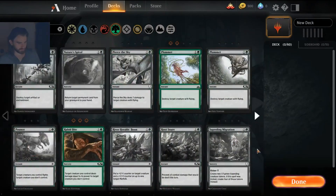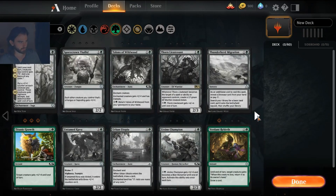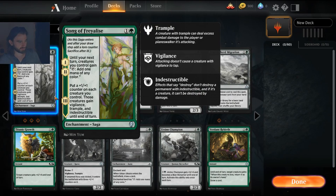I almost skipped Saproling Migration — I think this is a great card in a token strategy because of its versatility. You can play it for two mana, whereas there's another sorcery that gives four tokens for four mana. The added versatility of being able to play this for two is very relevant in token strategies, so if you're going for tokens, pick up four copies. Note that you get two or three of these in a starter deck though.